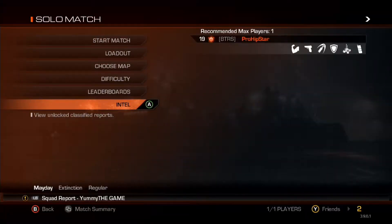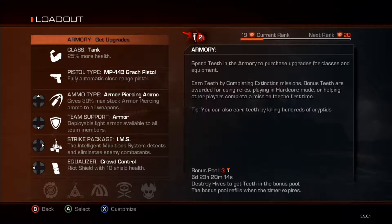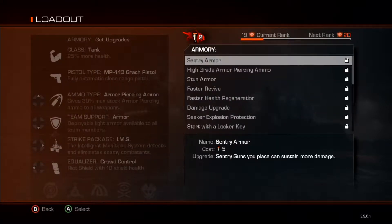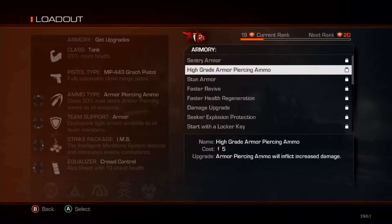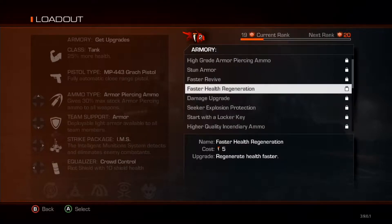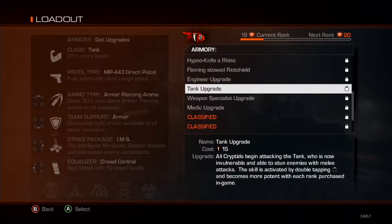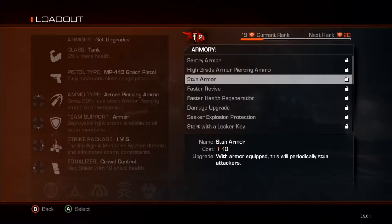Also we have the intel. Also new on the update is the tier system. With the tier you can upgrade your character, your loadout. Right now I have two tiers because I prestiged twice. So with the tier you can upgrade, for example, stun armor — like with armor equipment, this will reduce the stun attackers, or fast health regeneration. There's a lot of stuff to do which is really amazing. I really like what they do on Extinction.